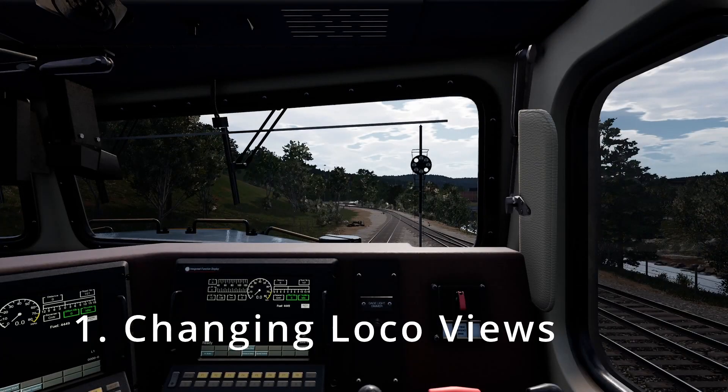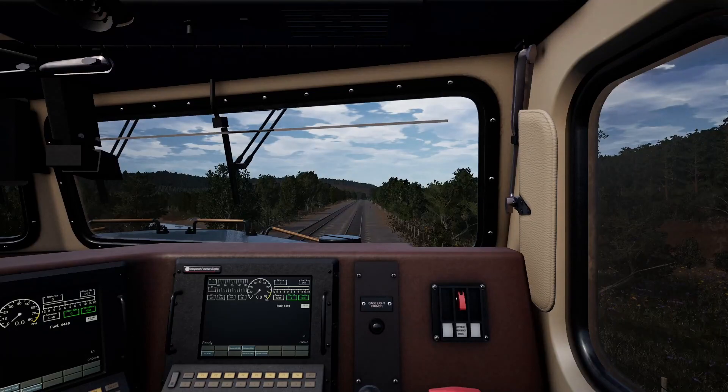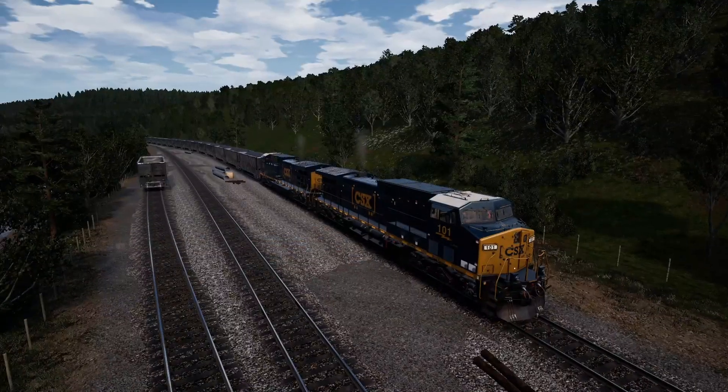The very first thing I think that is the most important is switching views on the train. I see a lot of guys in videos that will get out of the engine and run all the way to the back to do something. There's no need for that. Here's all you have to do: hit Control and then the Minus key, and you'll be at the very rear of the train.